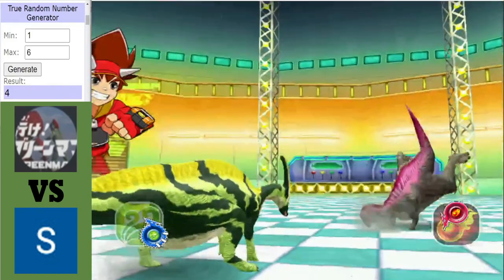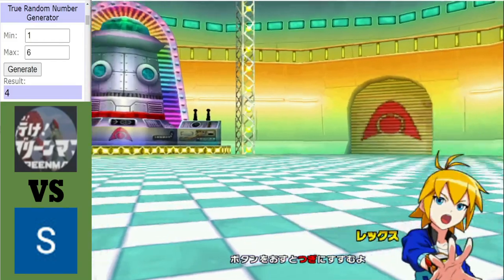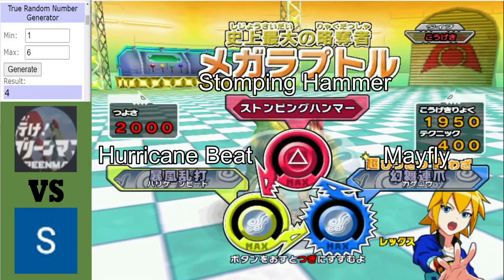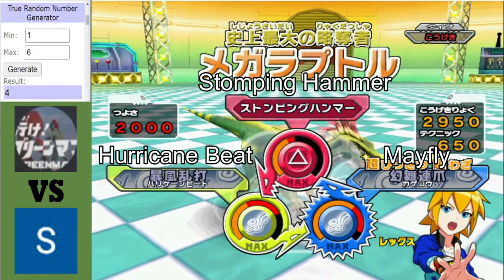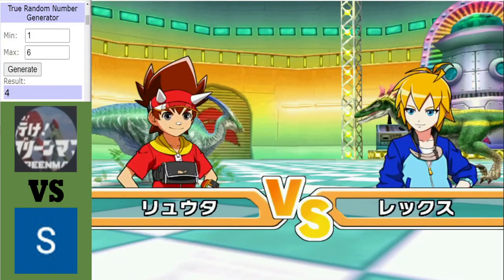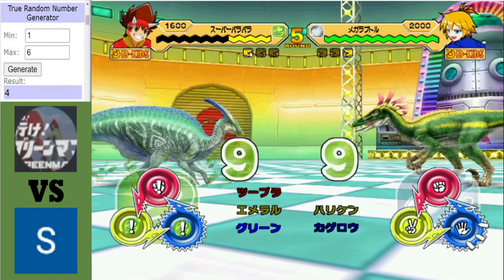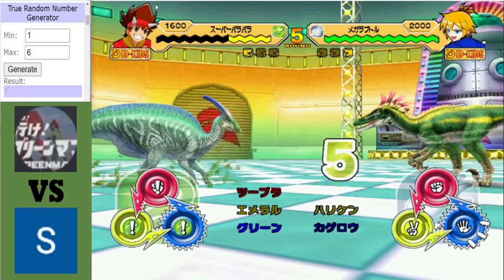Parox gets a hit but I'd want to save the awakening for the next dinosaur — the mega raptor, one of three mega raptors in this tournament. This one is very attack-minded with over three thousand attack. If tail smash triggers, that strength would probably go over three times. Hurricane beat and mayfly are deadly. After the awakening mode, Parox will lose half her HP, so the mega raptor is in prime position to take a win for team Starpumpkin.